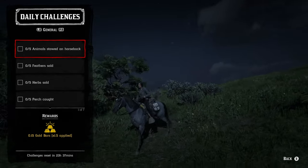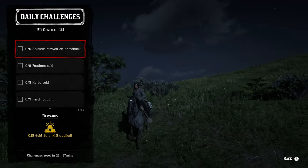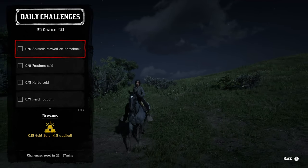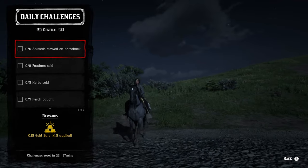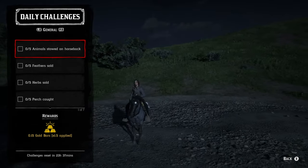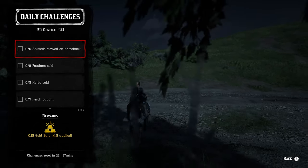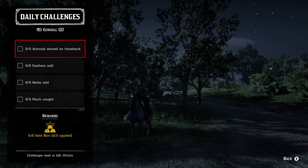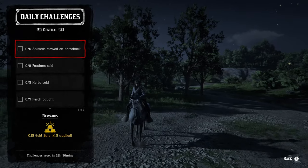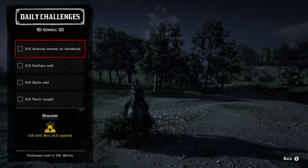Five animals stowed on horseback — pretty much stow any animal on horseback and you should be fine. Whenever you're hunting, stow it and then go kill something else. If you're not going to sell it to the butcher, just put it on and then take it off and replace it with something else. If you're going to donate it, just donate it to camp and put some more stuff on. Five feathers sold — it can be whatever five feathers you want: flight feathers, goose feathers, anything. If it flies, it dies. Go ahead and sell those to any of the butchers scattered around the world.